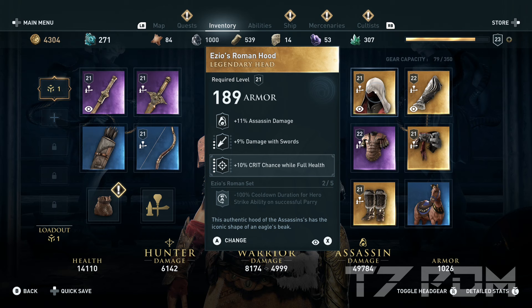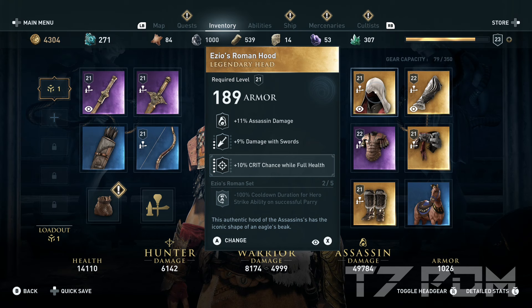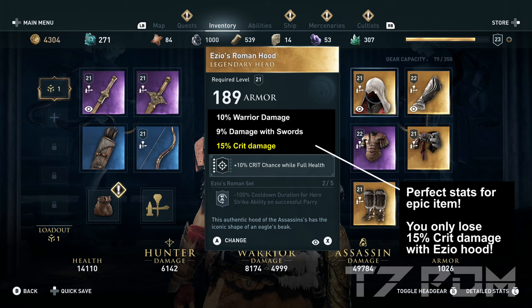On our headgear we will use the Esio Roman Hood, which gives you assassin damage — that's no problem because the Esio set is focused on damage to swords. We get damage to swords and can engrave another 10 percent crit chance at full health when we unlock the ostracars for that. Having the Esio Hood is way better than the Nemean Lion set because the Nemean Lion set does not have damage to swords on it, and neither does the Northern Traveler set. You could also go for a perfect epic item with warrior damage, damage to swords, and critical damage, but the amount you gain is only the 15 percent crit damage — so especially early on the Esio Hood is a great choice.